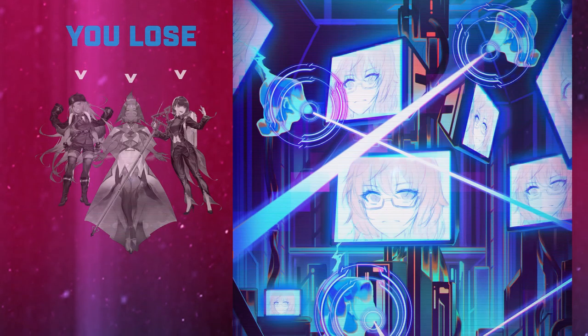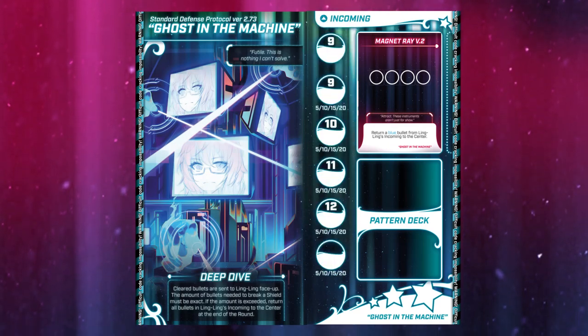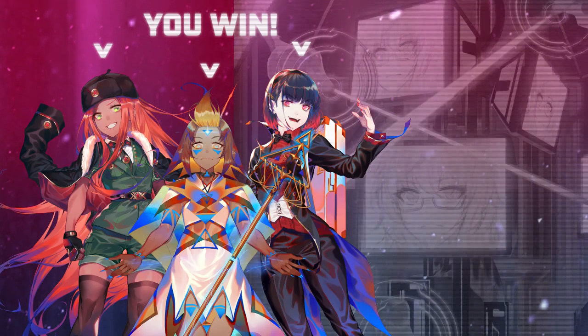The game ends in one of two ways. Once all heroines are lost, the boss wins. When all the shields of the boss have been removed and the heroines survive until the end of the boss's turn, they win the game.